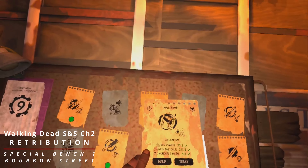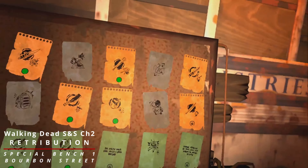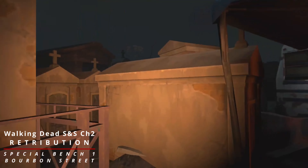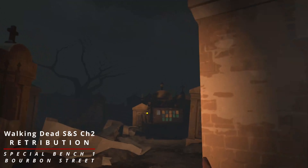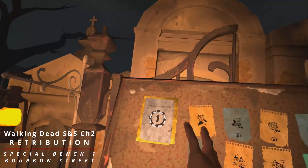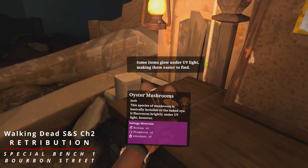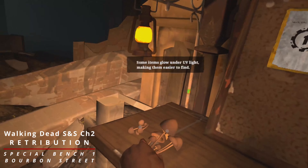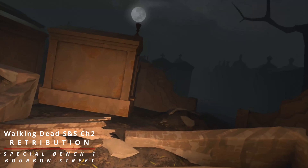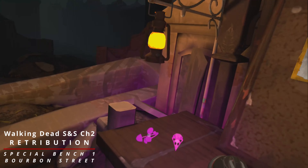Now we have an album of gear. In today's episode we will be working on unlocking some of these recipes. To collect the special items you need, you have to go out at night - sleep throughout the day, go out at night, turn on UV, and that's how you see them.